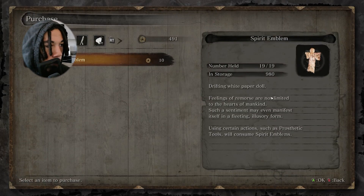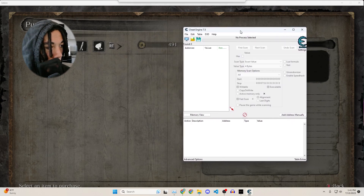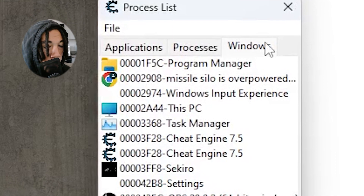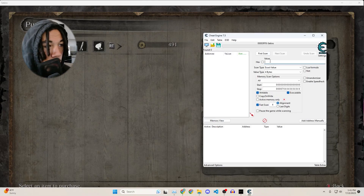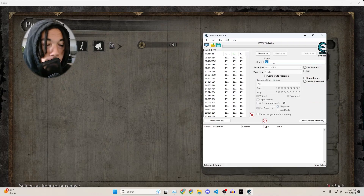First, you're going to want to find a value that you want to change. The easiest values to change are things like your health bar, the amount of money you have, or skill points if there's a skill tree. I'm going to do a basic one — the gold I have in Sekiro. We hop into Sekiro and we have 491 gold. I open Cheat Engine, click the little icon here, and it opens up all the applications we have open. The first thing you want to do is the initial scan, so I type 491 and scan, because that's how much gold we have right now.